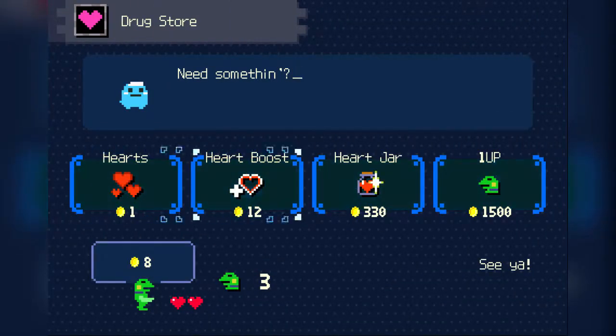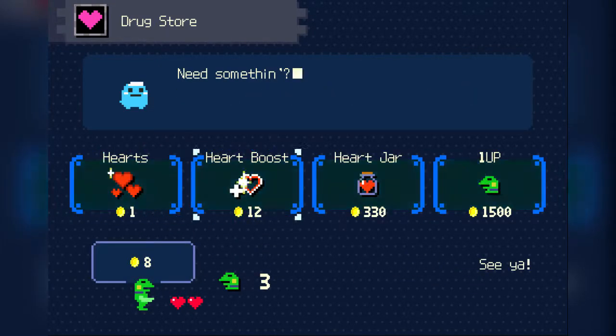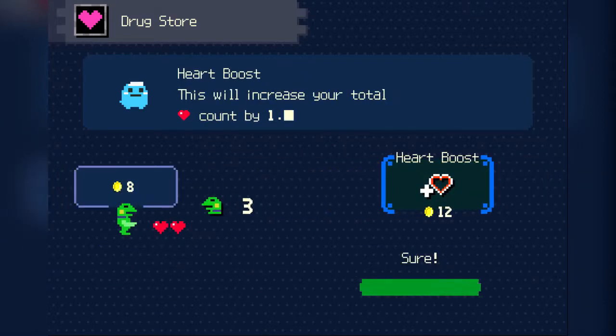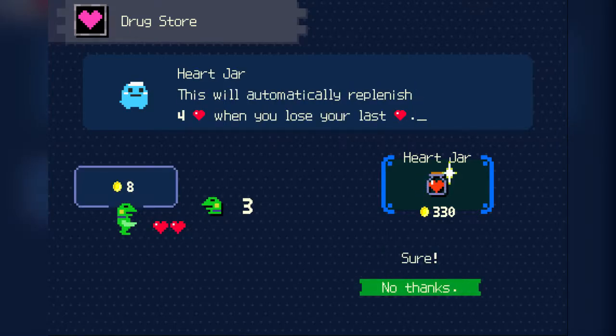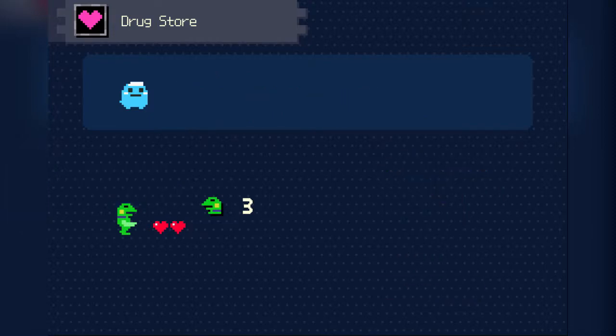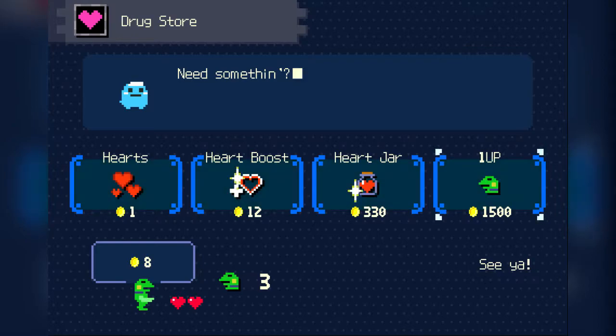This must be where I can get more health. Heart boost, heart jar, one up. The one ups are really expensive. Heart boost probably allows me to get more health — maybe it's a permanent health increase. This will fully replenish your gauge — well, my gauge is already full. Increase your total heart count by one — that would be useful, but I don't have enough coins for that. Automatically replenish four hearts when you lose your last heart — that's the heart jar. And the one up: this will increase your frog total by one. So there is an upgrade screen here.